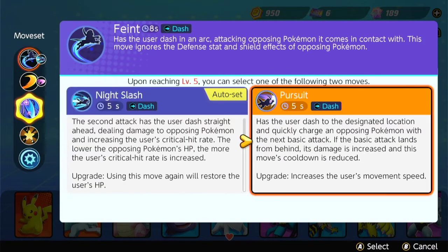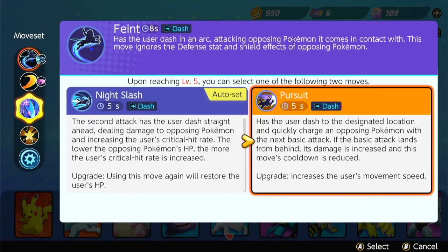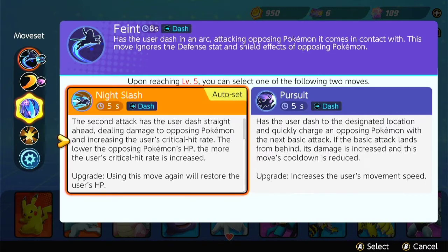For Feint, either upgrade is fine. There are times I use Pursuit and times I use Night Slash. If you're looking for more sustain to restore HP, I definitely recommend Night Slash. But if you're looking for increased movement speed, go for Pursuit. As a jungler, I already give Absol Float Stone, so I prefer Night Slash — I don't need more movement speed. I prefer more sustain, getting more HP and more crit, since my items are more crit-focused.